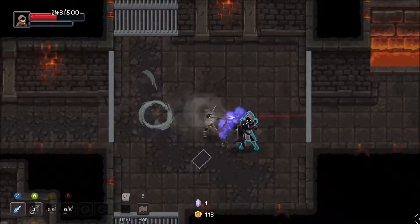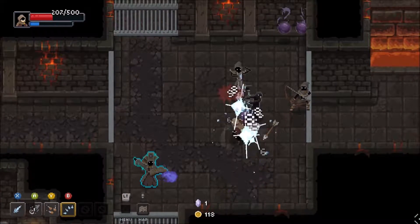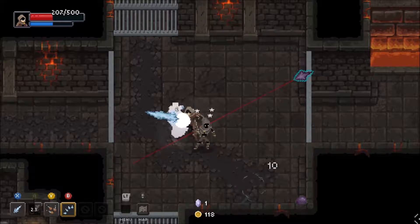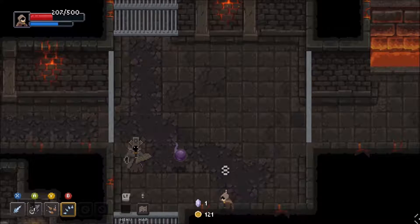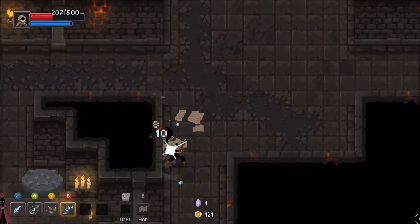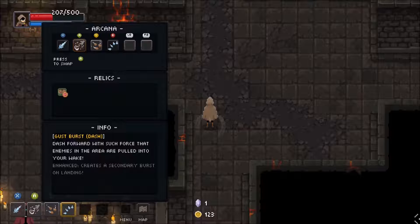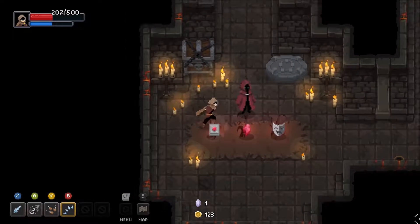I'm liking the setup quite a lot actually — this is doing pretty well. Being able to stun with my dash is real nice too. It's like a 100% stun chance — that's really really good. Dash forward with such force that enemies are pulled into your wake — yeah, that's nice.